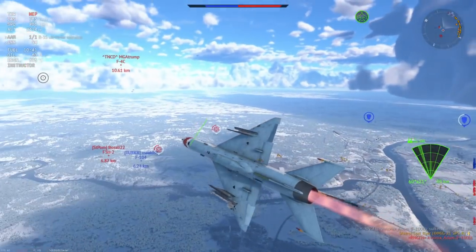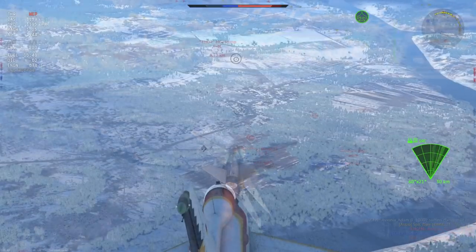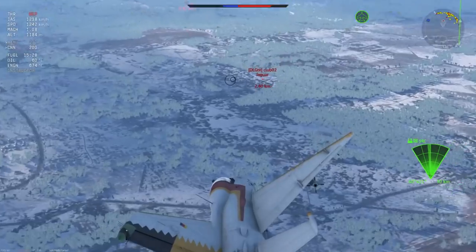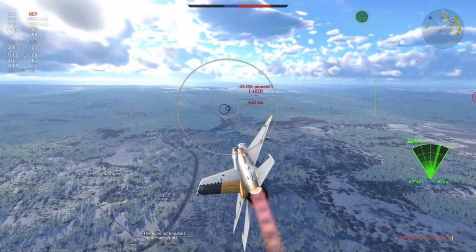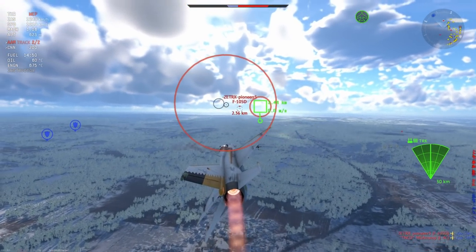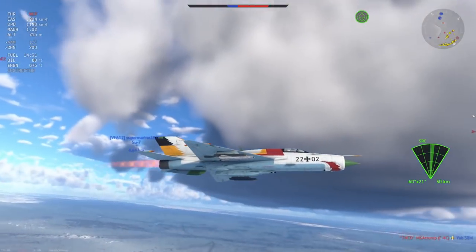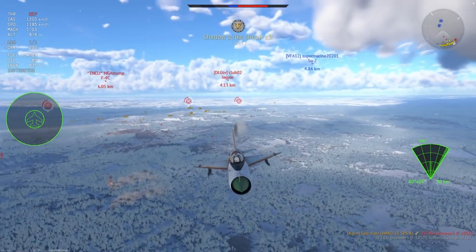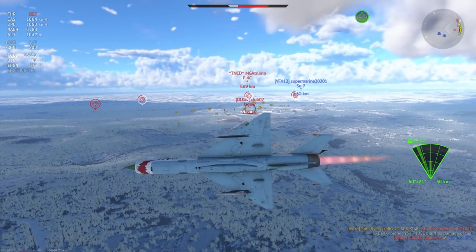Finishing the F-100 off with a quick burst from the GSH-23. I have one R-3S left but that's all right because we're going back into the match with R-60s. These are your real killer missiles — at 9.7 these things are hella deadly. Speaking of the F-105s, they are very dangerous because they're so fast, with a top speed of around Mach 1.3. When carrying bombs they're a bit heavier, which is exactly what I'm going to exploit. An R-60 is going to finish it very easily.